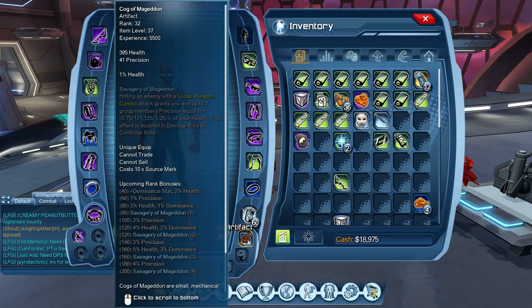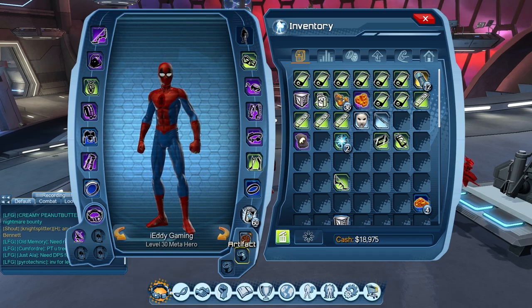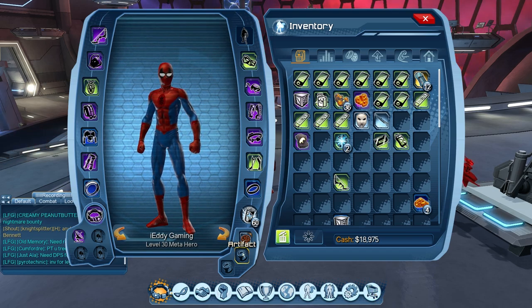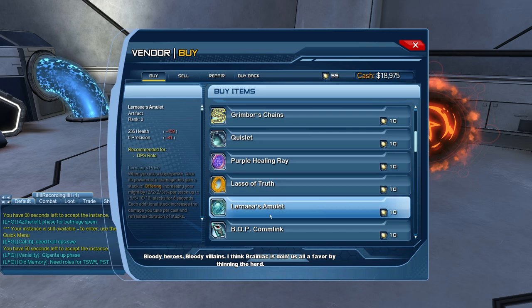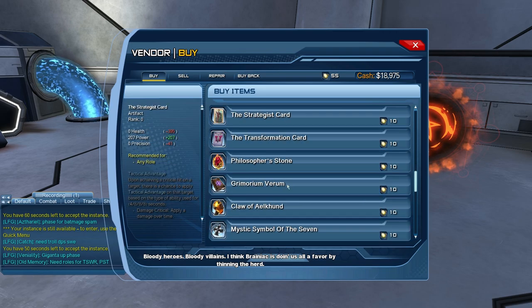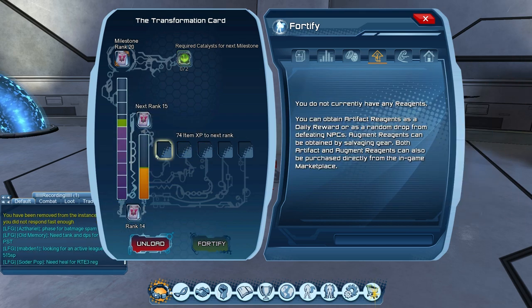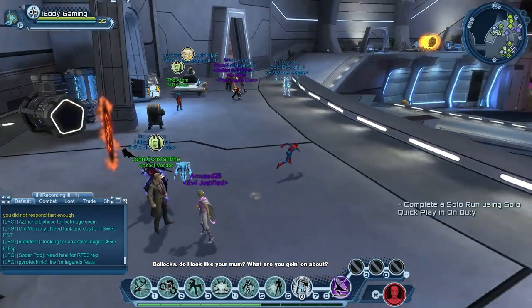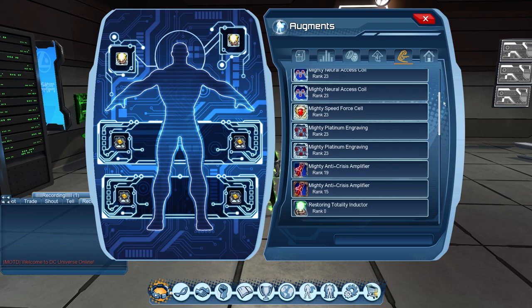Next are artifacts. Artifacts provide stats, some abilities, and help with your role throughout the game. You definitely need to level up at least three artifacts. Depending on your role you'll need different ones — check my videos for specifics. For DPS, a safe choice is Transformation Card, Strategist Card, and Grimorium, which you can buy from Constantine. Level them up with Nth Metal, which drops when you kill enemies, then get catalysts from Constantine with source marks to level them up further.